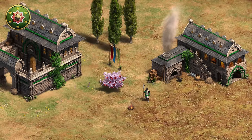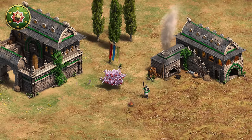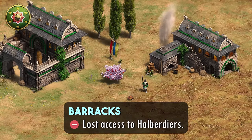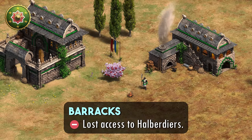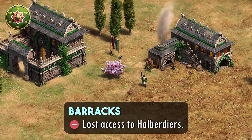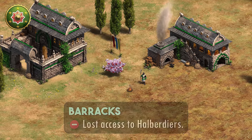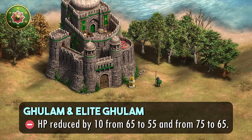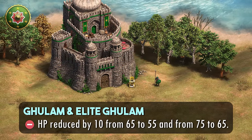Moving on, the Hindustanis get a very strong nerf that has been called out by the community for a while, as they will no longer be able to upgrade their Pikemen to Halberdiers. Remember that they do lack Plate Mail Armor and they don't have any infantry bonuses, so their Pikemen won't be the way to go. Also, the Ghulam standard and elite versions will have their HP reduced by 10, which is also a sizable nerf.